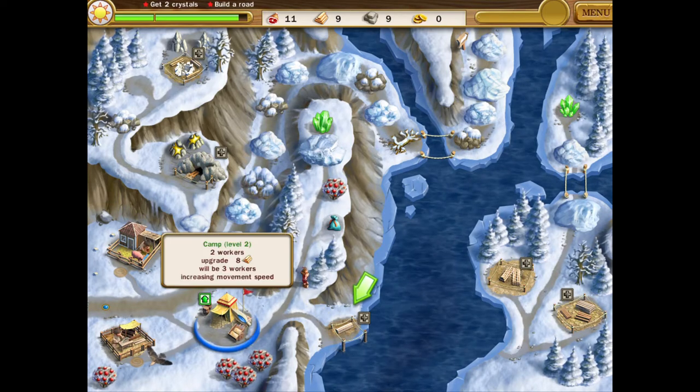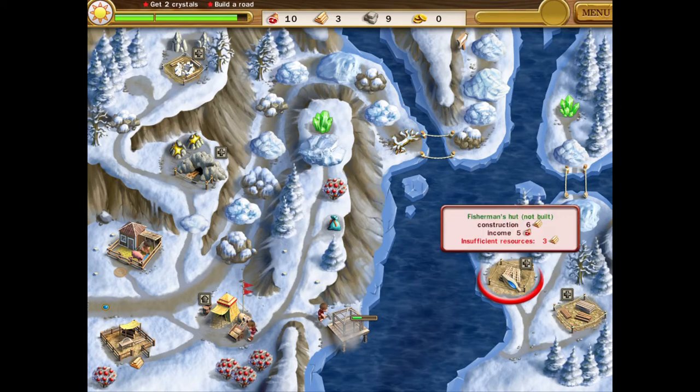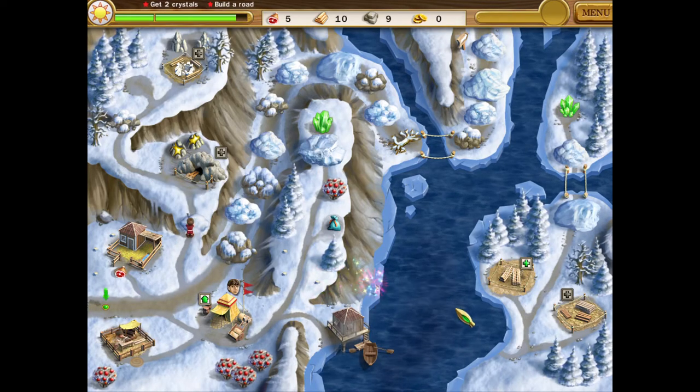I don't really need three workers just yet, so we're gonna chop down trees and build this so we can build our storehouse and fisherman's hut. I don't have enough gold to build the storehouse, so we'll get to that too.